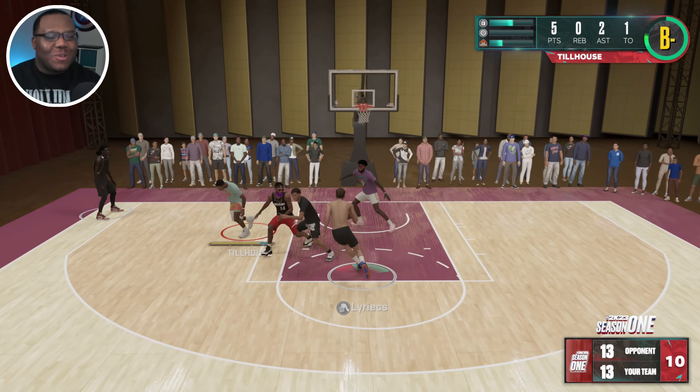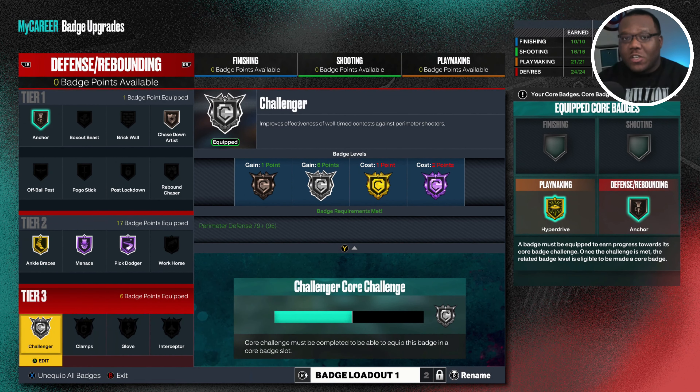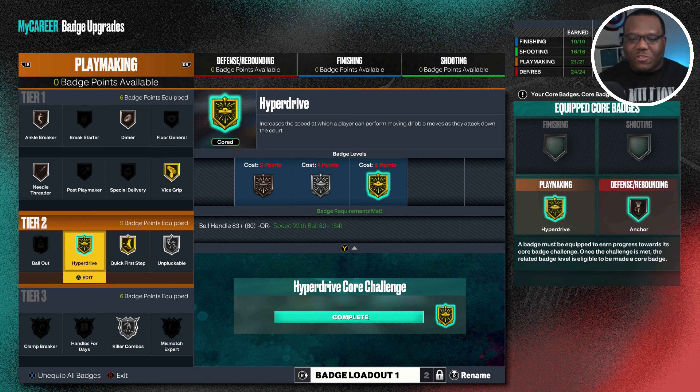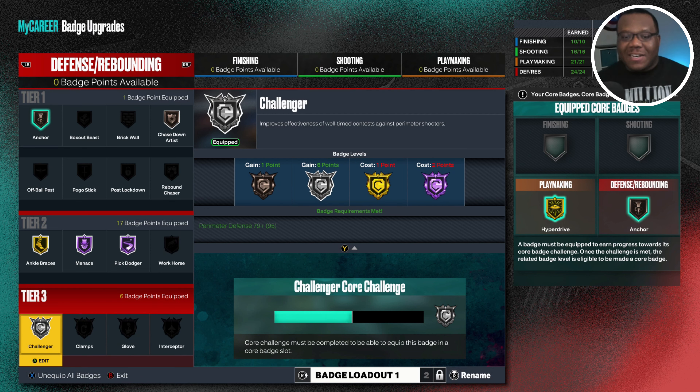We're taking a look at Challenger. Over in the defensive and rebounding category of the badge upgrade menu, Challenger improves the effectiveness of well-timed contests against perimeter shooters. I've also noticed this badge popping up on mid-range shots somewhat outside the painted area, and also on deep threes — you really need it this year because defensive slotting still isn't perfect. The input control isn't there, and it can be frustrating, so having a badge like this to bail us out as defenders is huge, especially outside of playmaking badges that boost movement like Quick First Step, Hyperdrive, Killer Combos, Handles for Days, and Clamp Breaker.